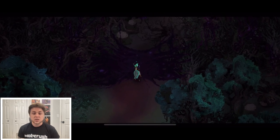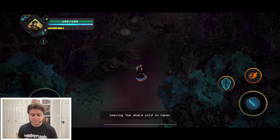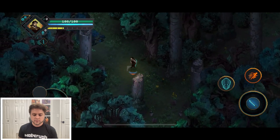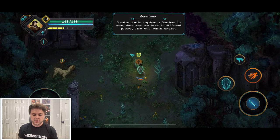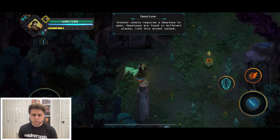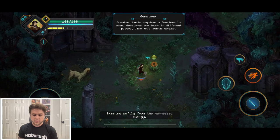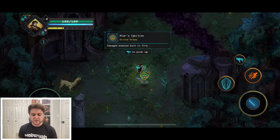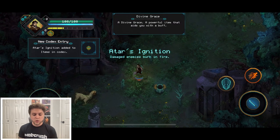The Bergsons — that's the family's name — use their shard of life to cleanse the corrupted object. We're protecting the land by light itself, using shards of light. We also find gemstones from animal corpses. This kind of reminds me of Bastion, where the narrator narrates what you're doing.